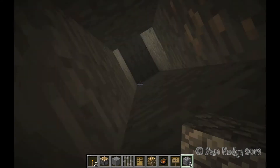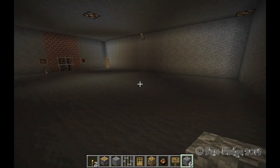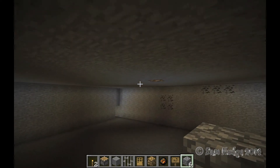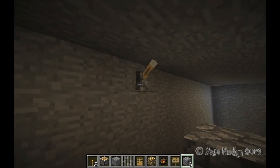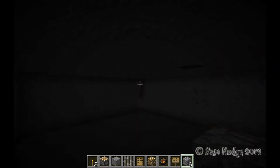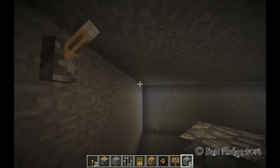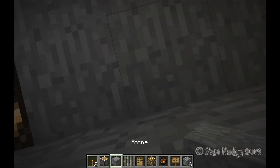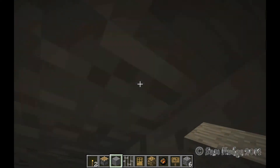Now even farther down, we got this gigantic room. All these rooms have controllable lights. So what I'm going to do here is go up here, maybe.